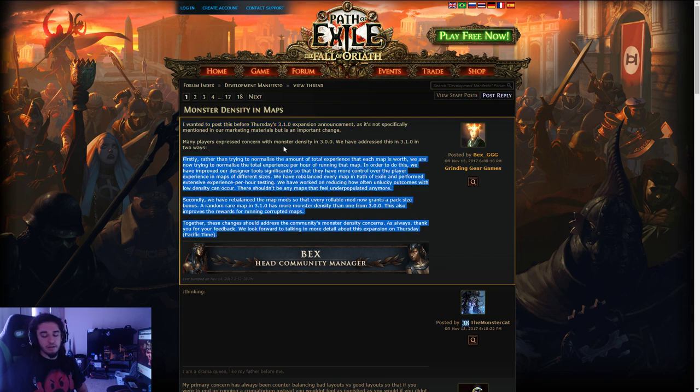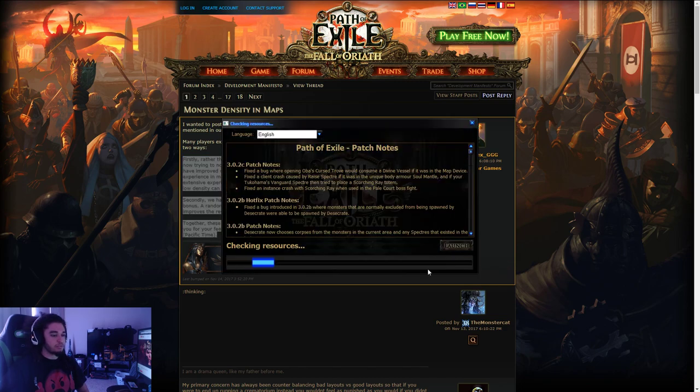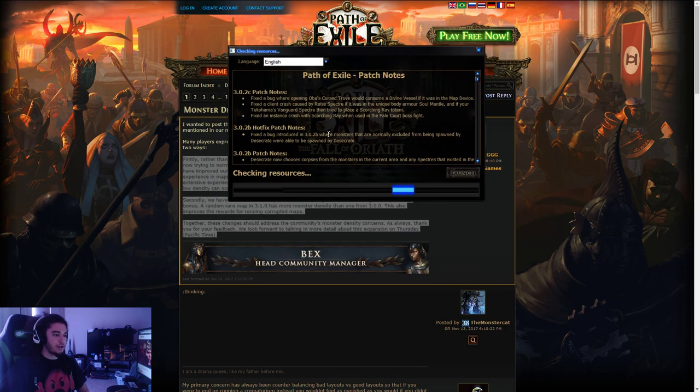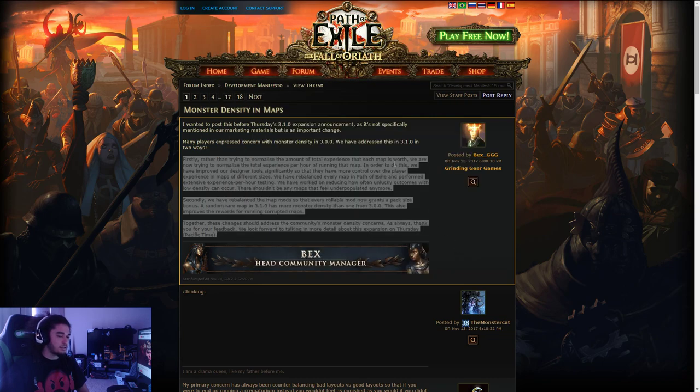When you play Path of Exile there are 15 tiers — 16 if you want to include Shaper — tiers of maps. So if you pull up your atlas in-game you can see them. Let me jump in and check — I don't think there are any big patches to update — yeah, okay. There's an atlas in-game, and this is just for new players who don't fully understand this.